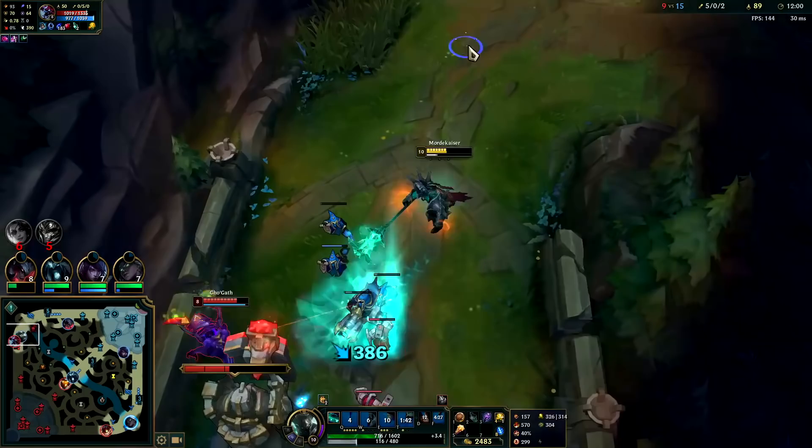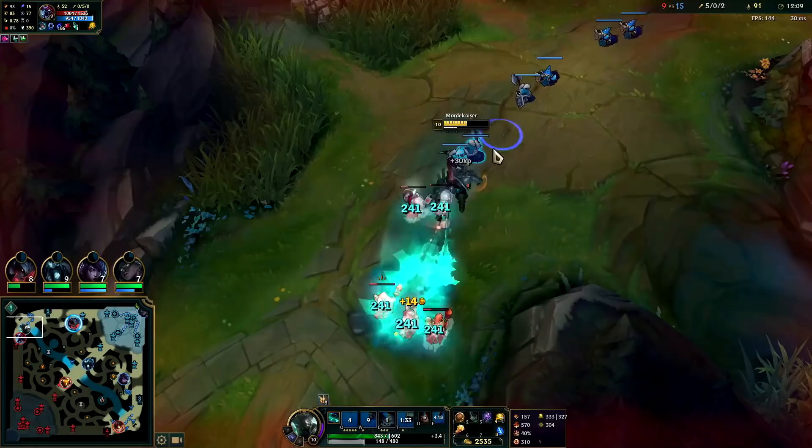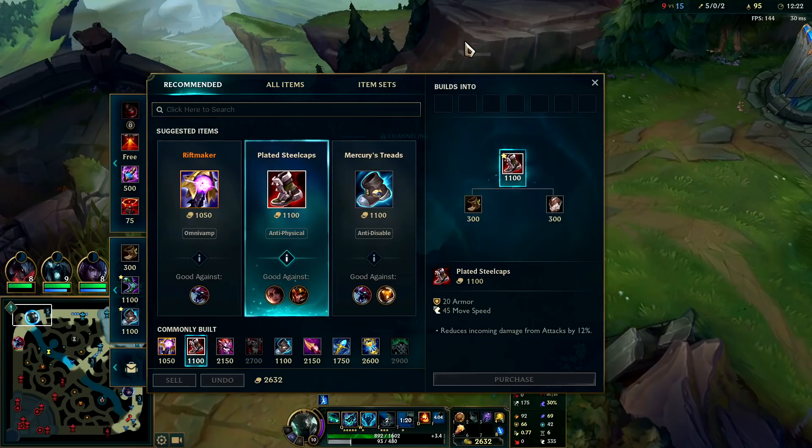I want to get him with this but I should probably just back — this could turn south pretty quick. I'm going to reset, I don't like this. Jarvan's a full item and Cho'Gath has just purchased, so we're better off going back and spending our gold.